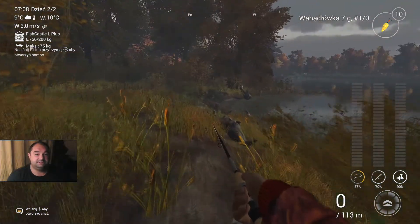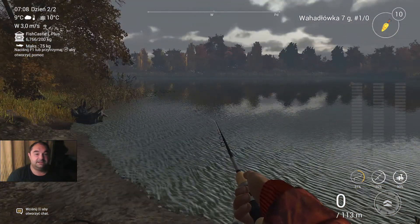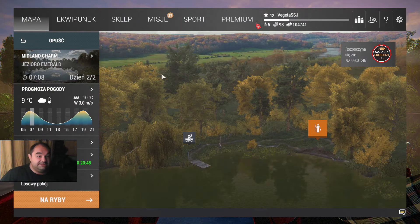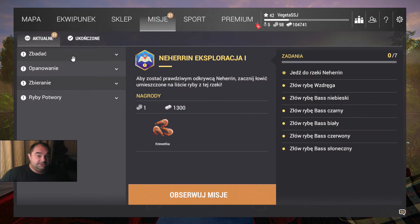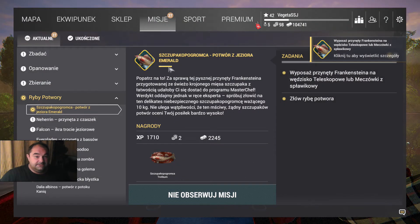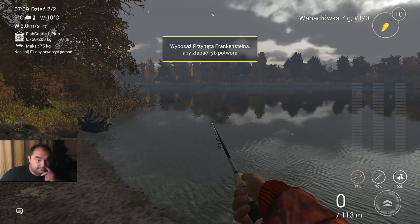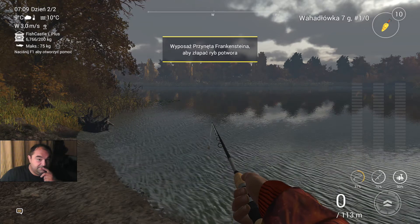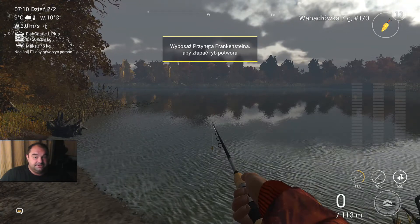Przynęta jest gotowa, więc możemy przejść do sedna tej misji — konkretnie do sprawdzenia co potrzebujemy i gdzie musimy się udać, żeby złapać tego oto potwora. Za chwileczkę powinniśmy dostać wytyczne co należy zrobić, żeby tę rybę złowić.